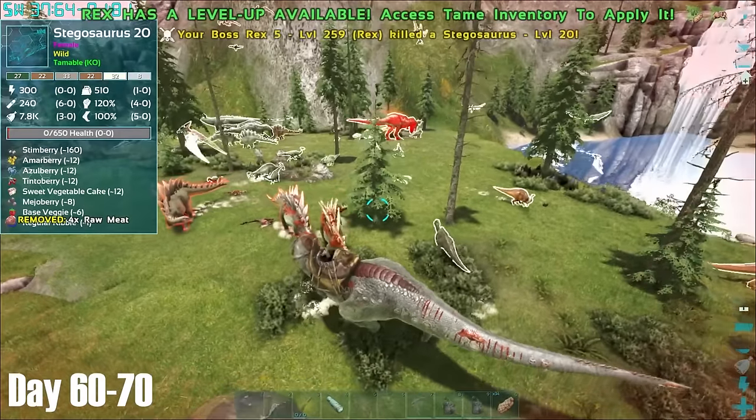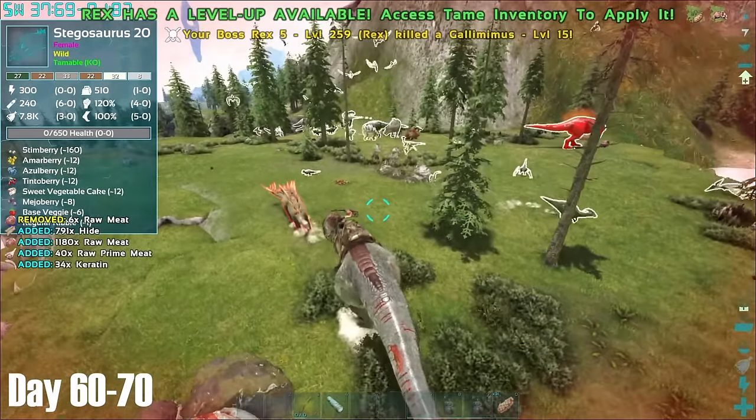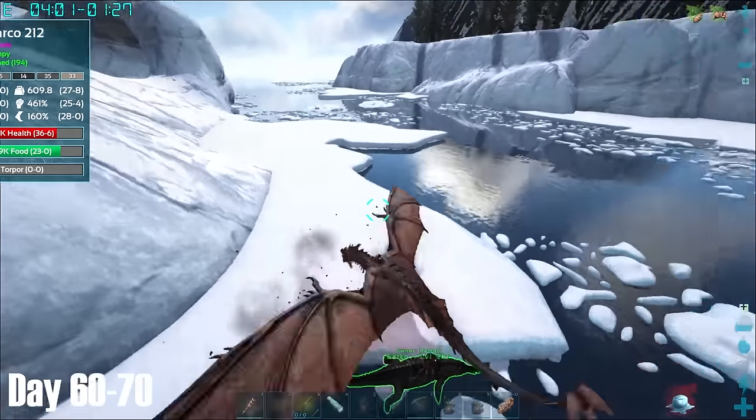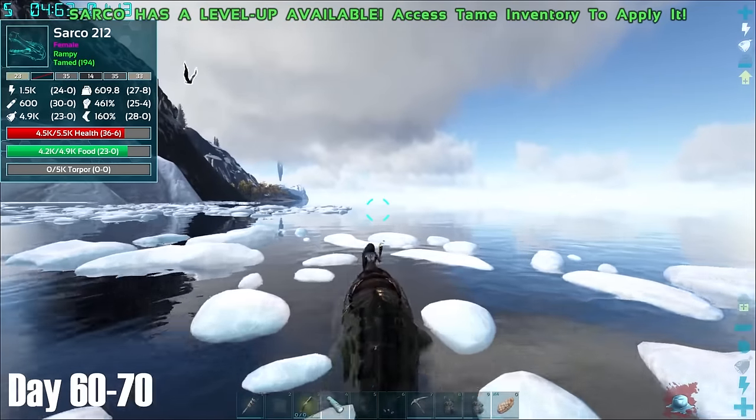After running out of baby Rexes to slaughter, I took the next batch of Rexes to the area just outside of base, which was teeming with dinos, making sure to keep a wide berth for the alpha Rex which was nearby. The next day, after finishing levelling some Rexes, I headed out into the snow biome to look for the Artifact of the Devourer.